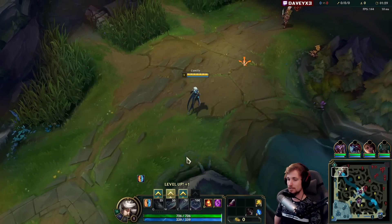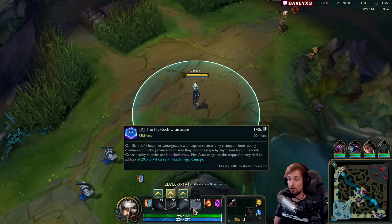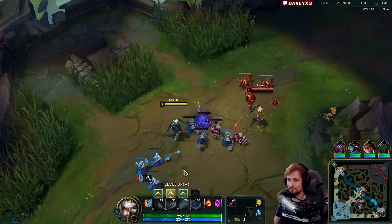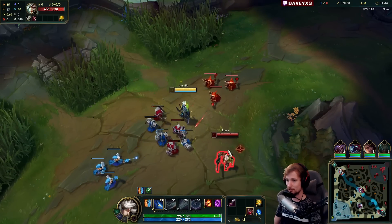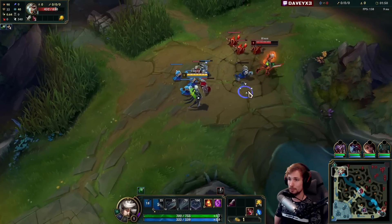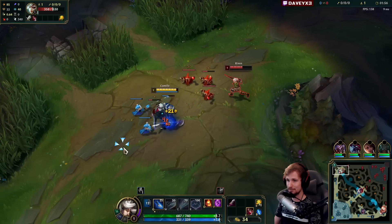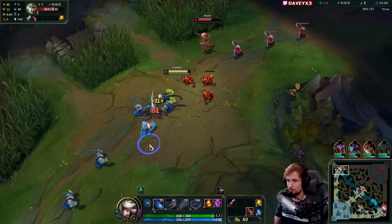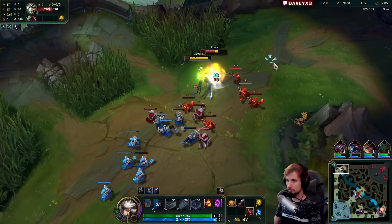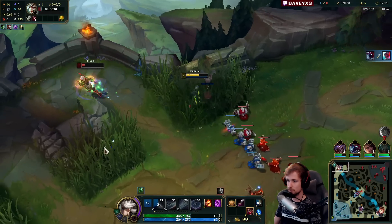In case you haven't seen it, they gave a direct buff to the AD growth of Camille and also a direct damage buff on the R. The reason they're doing it is because she's not being played in pro play. Camille was already a very good champ, but they buffed her anyway - which is kind of ridiculous in my opinion. I would consider Camille perfectly balanced, but not anymore apparently.